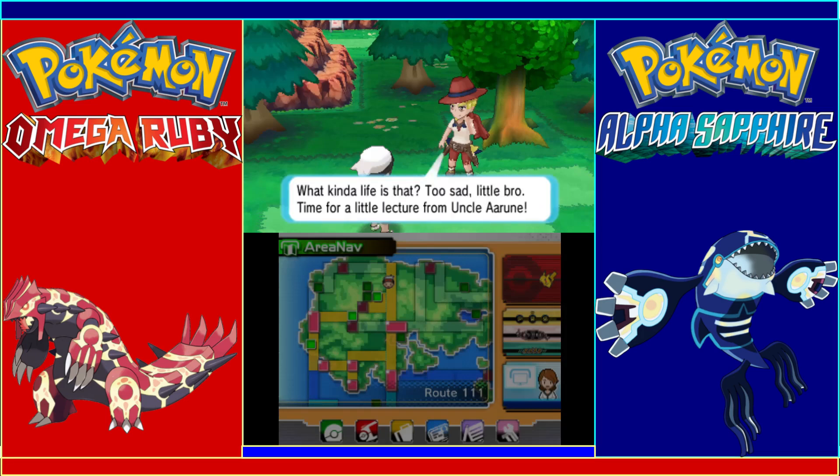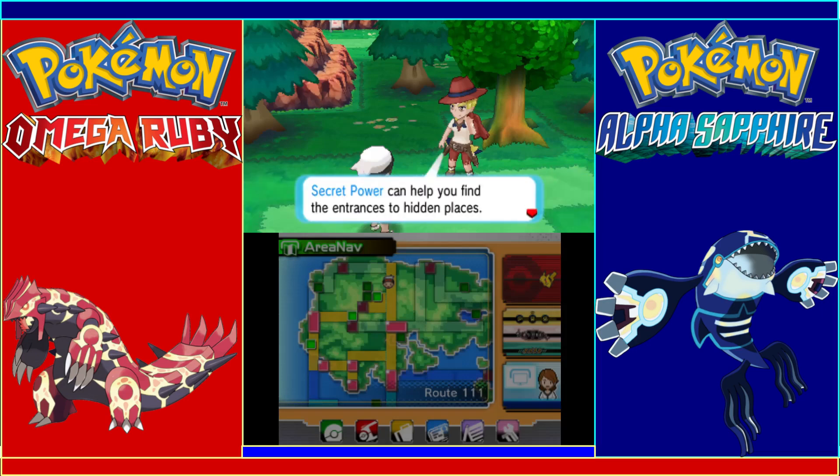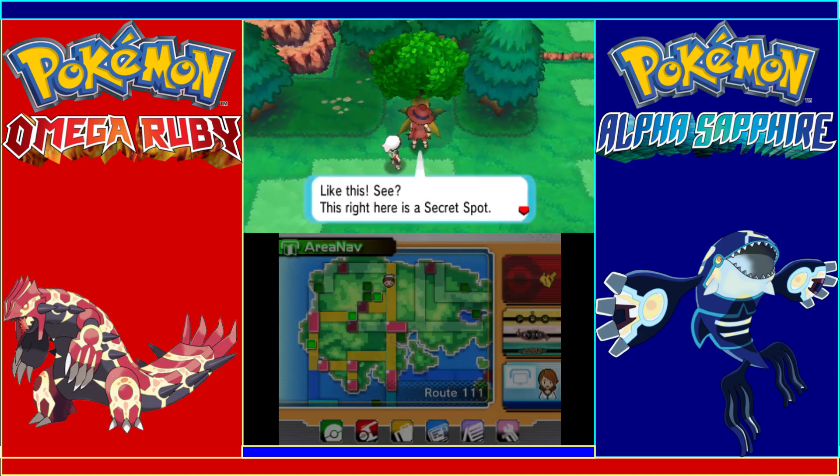He talks about secret bases — a super secret place you don't know about. Time for a little lecture from Uncle Arun. A secret base is adventure, romance, awesome — for real it's the best place ever to chill with your pals. Since you got this chance, you gotta learn how to make one. He gives us the TM for Secret Power. Secret Power can help you find the entrances to hidden places — these entrances are full of adventure. He calls them 'secret spots.' This right here is a secret spot — this is exactly the kind of place to bust out with Secret Power.